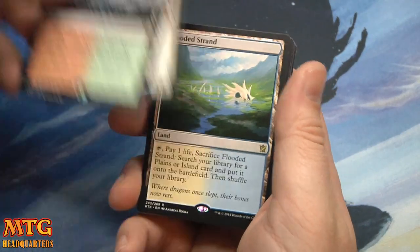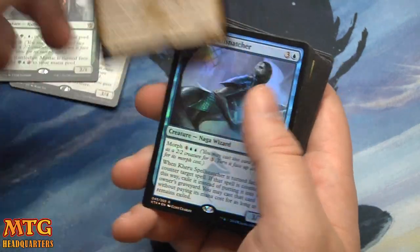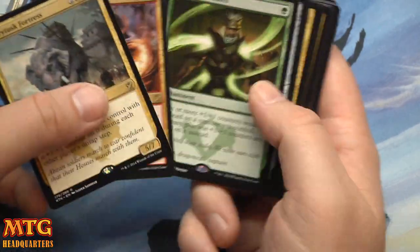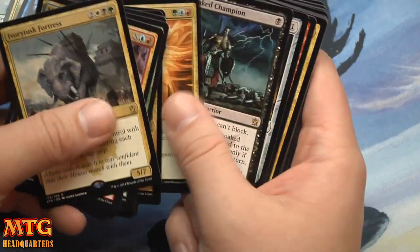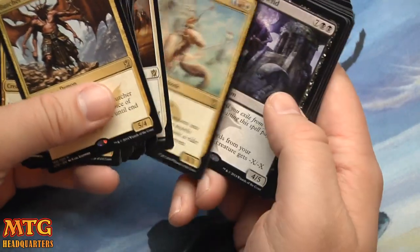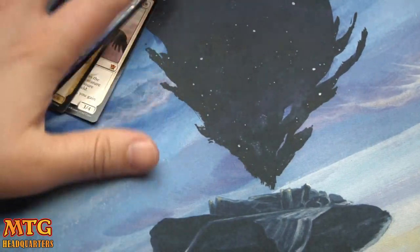Wooded Foothills, Flooded Strand, Wingmate Roc — all very playable cards that will hold value. Rattleclaw Mystic — very good. Sarkhan good. Kiru Spell Snatcher — I don't know about that card. Icy Blast. A couple of Crackling Dooms — good. Utter End. A couple of Blood-soaked Champions — actually a very good box. Butcher of the Horde, decent value. See the Unwritten, Ankle Shanker. Yeah, I spoke too soon — that was not a bad box.